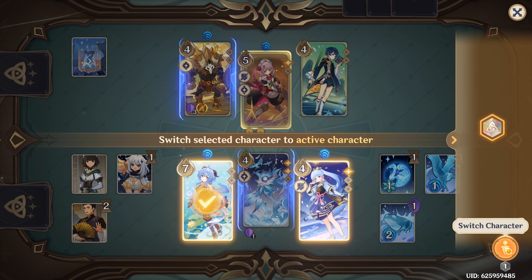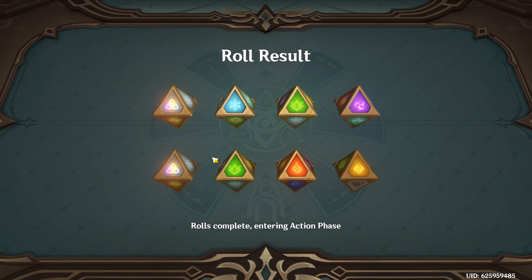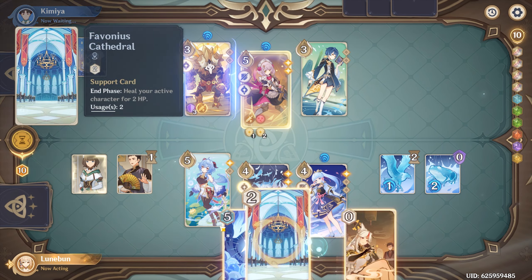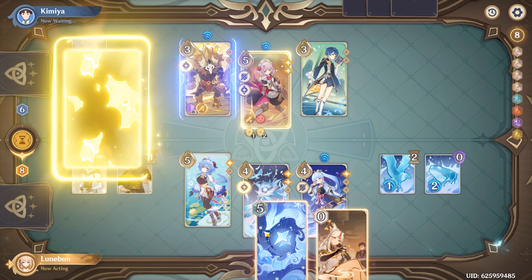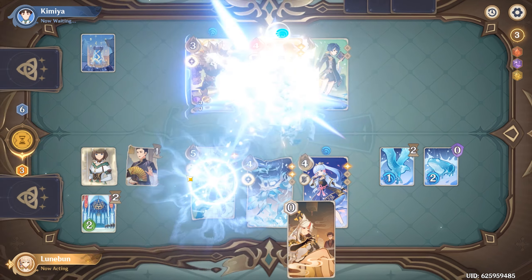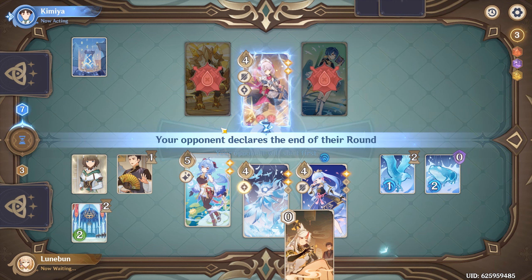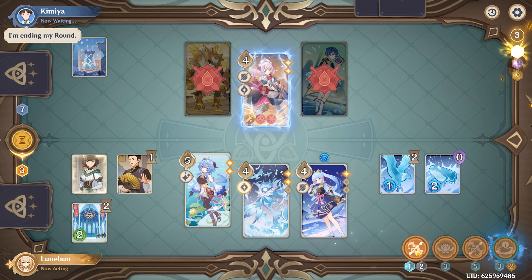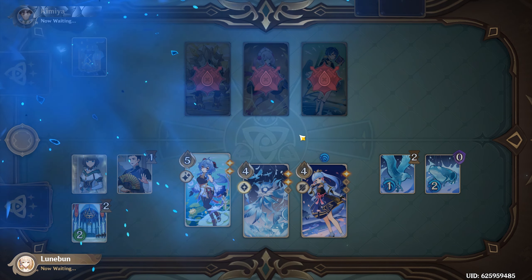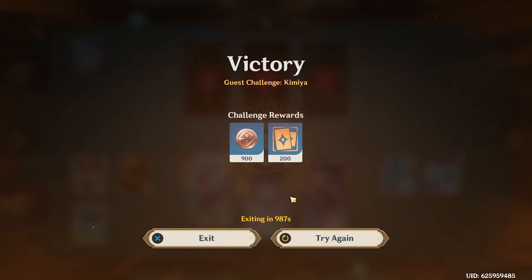Is Ganyu gonna survive this? That's the issue. Oh my god, food cards — food cards is scary, man. Oh, I can do this! First play the heal card and then give this to Ganyu. Get them! That's your lower Hilichurl, and Cryo-Cicin — nice! I'm gonna attack once. Yes, that ends it! Didn't lose a single character this time. I got an achievement for that too. Nice!